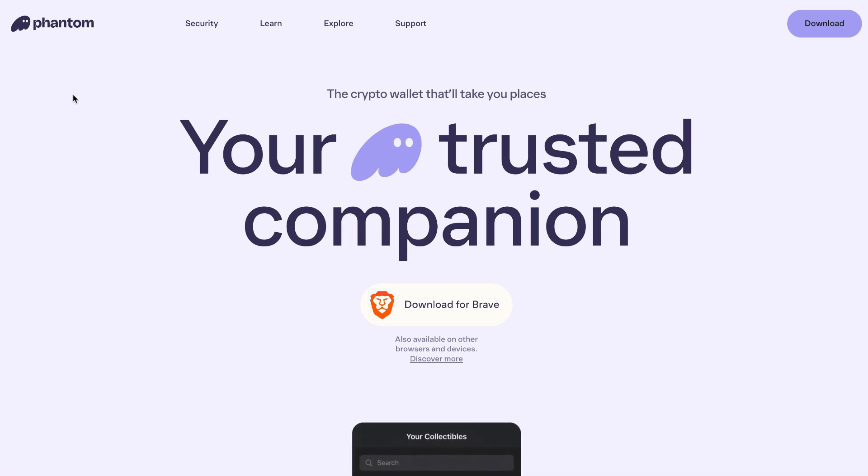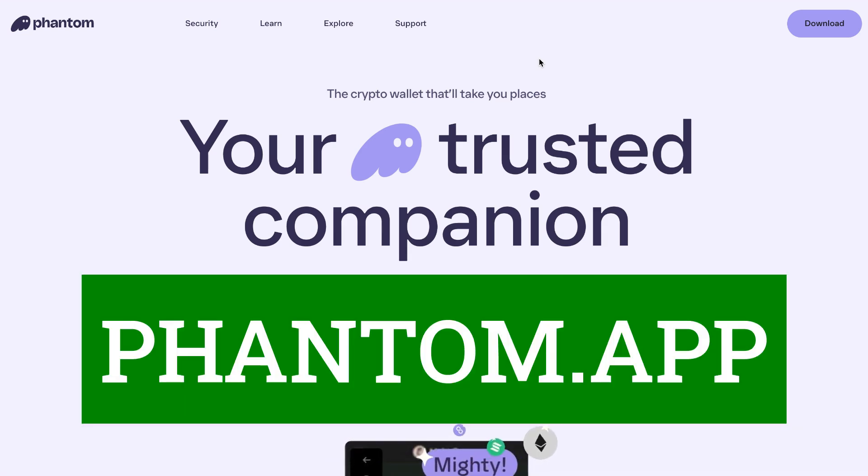If you're trying to burn an NFT you probably already have a wallet, but a good wallet to use is Phantom. It supports Solana, which we're talking about today, as well as Bitcoin, Ethereum, and Polygon. There's a lot of compatibility and you can grab it at phantom.app.